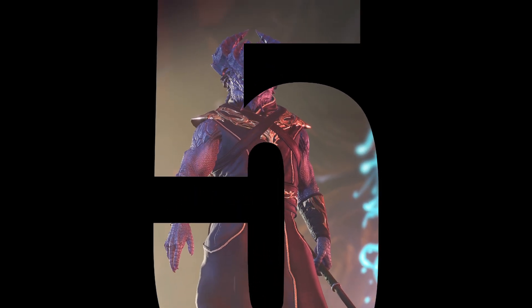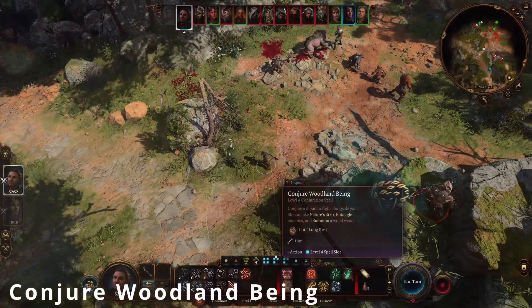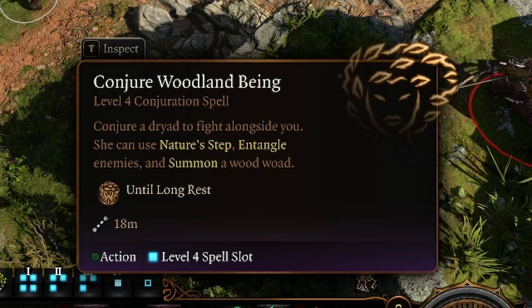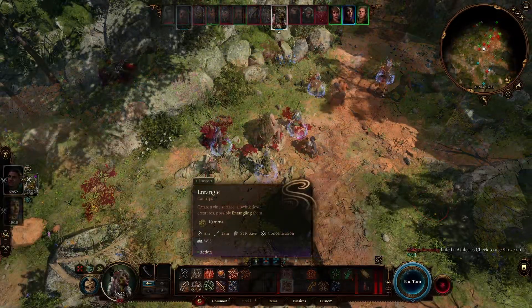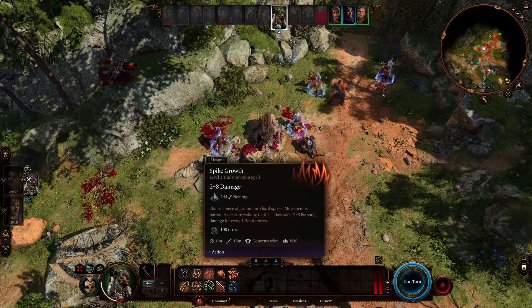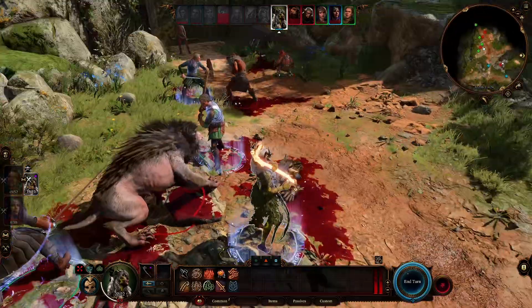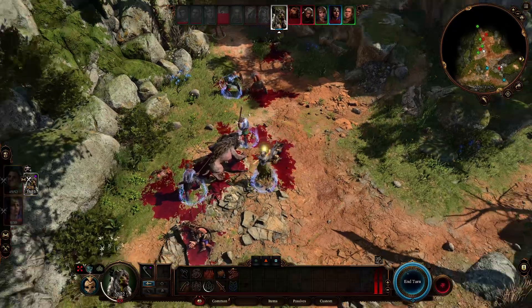At number 5, only available to the Druid and Ranger, is Conjure Woodland Being. Conjure Woodland Being calls forth a Dryad from the Fey Realm within a range of 60 feet from the caster. The caster has complete control over the Dryad for the whole adventuring day. The Dryad is capable of casting a number of very useful spells such as Entangle, Spike Growth and a souped-up version of Shillelagh, as well as other useful features like Fallen Lover, Nature's Step and others. Conjure Woodland Being is a great choice, adding another body to the party with a varied selection of options useful both in and outside of combat.